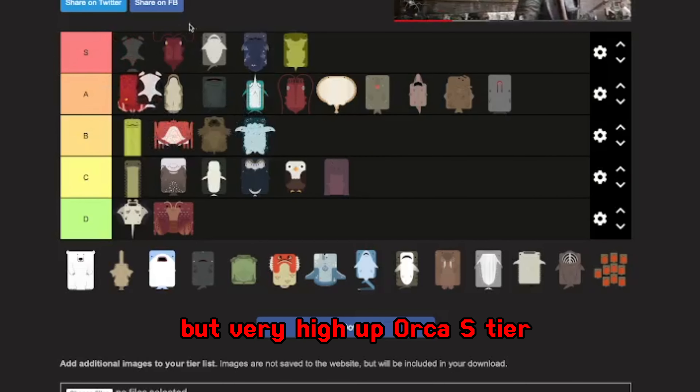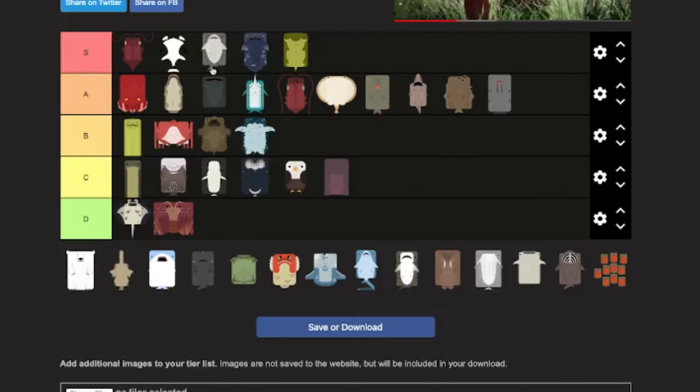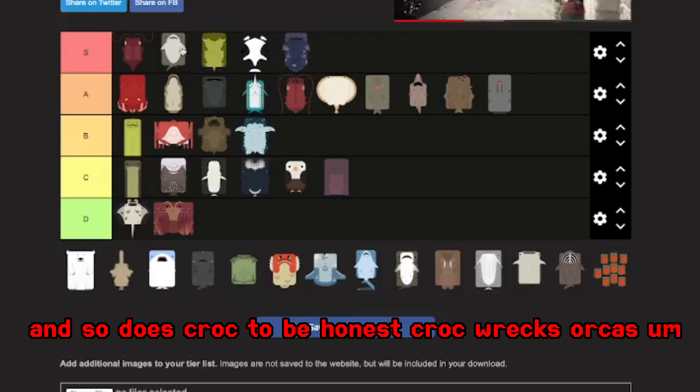Orca, S tier — no doubt about that. I'll put it behind bull shark though, because bull shark does destroy orcas. And so does croc, to be honest — croc wrecks orcas.